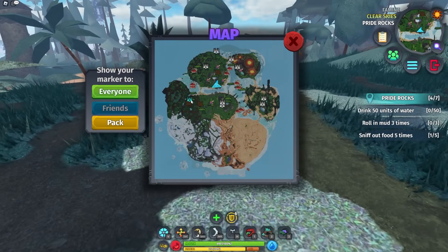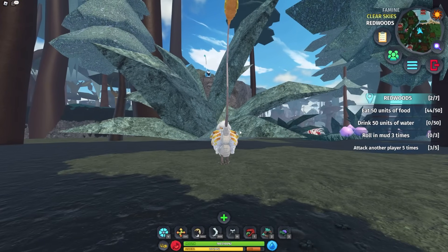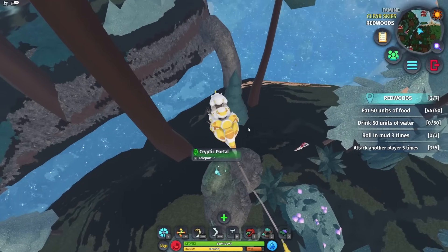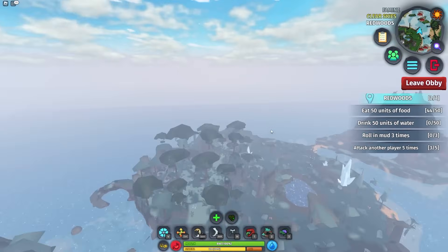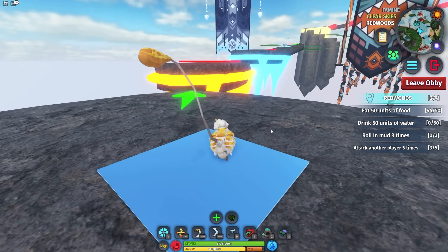Once you spawn in, you want to go to this location where my friend is. As a puffwump, get on top of this little ledge and there's a giant teleport here — you literally cannot miss it. For reference, here it is on the map. Once you're here, you're going to teleport and go all the way up to this massive obstacle course.